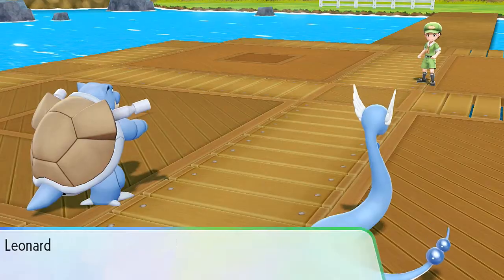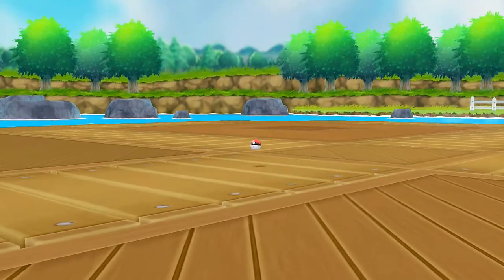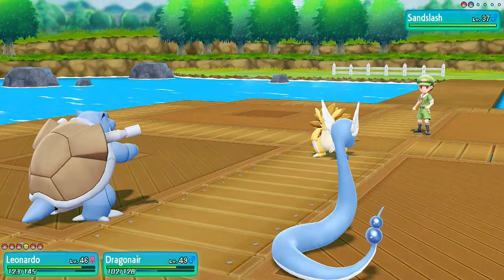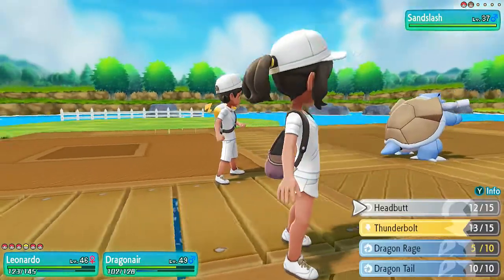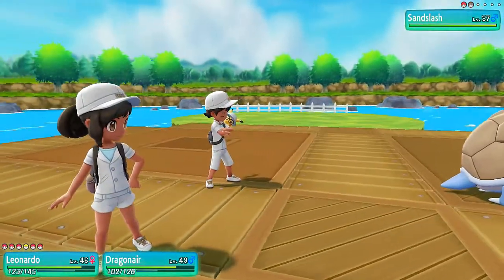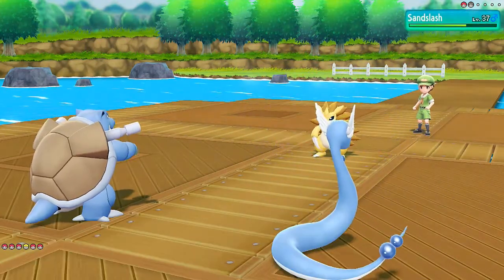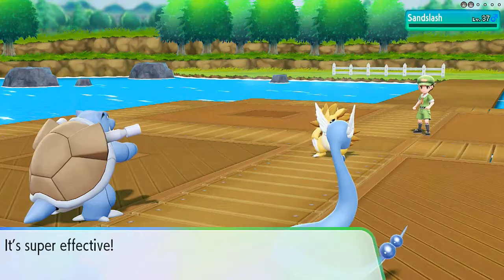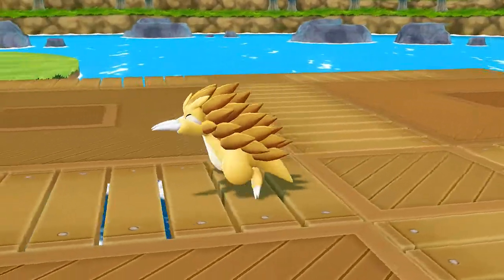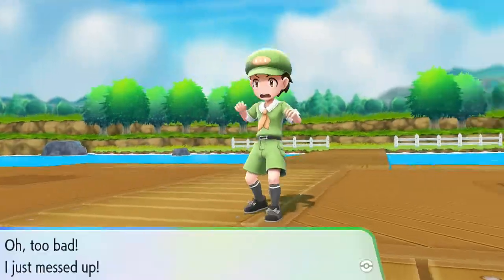We got more experience points. Kiri comes out with another Sandslash. Let's go ahead and use a Scald attack and finish this guy off with a Dragon Rage just in case. Double the attack — here comes the Scald. I'm going to have a very good team by the time this Pokemon evolves. Defeated! And Camper Nash has been defeated. We're stocking up on all the items we needed.